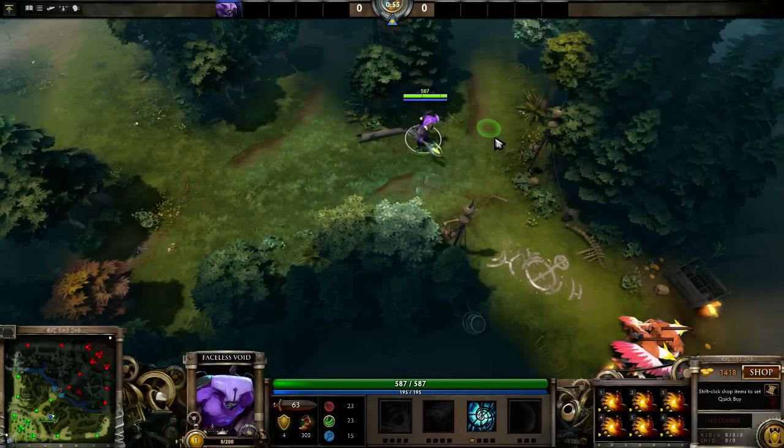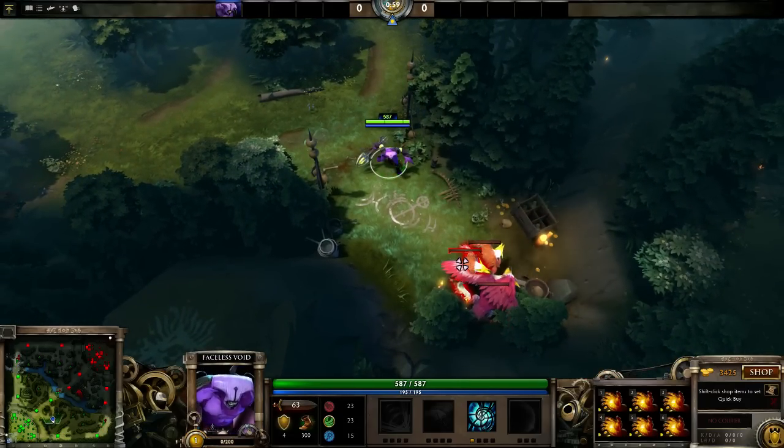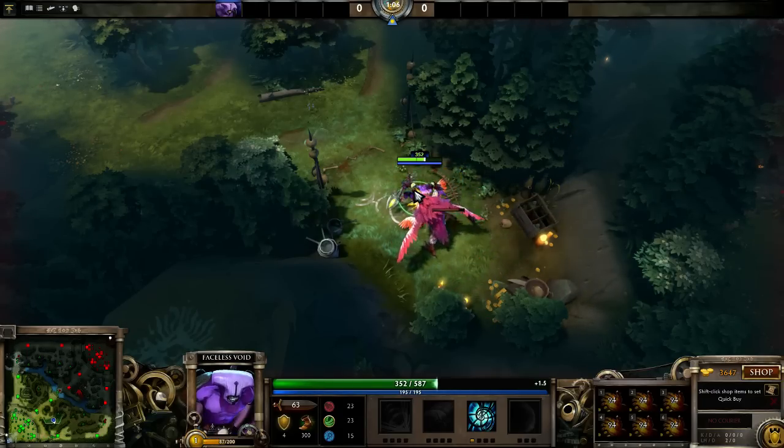So somebody did a double Midas build on their offlane Venomancer thinking it was going to be the greatest thing in the world. As we can see here: one, Faceless Void attacks fast as hell, and two, we can't use another Hand of Midas.